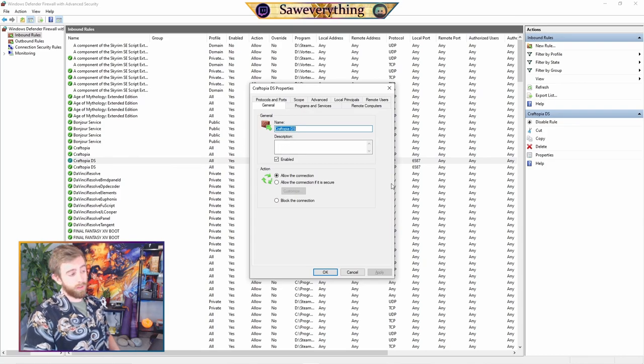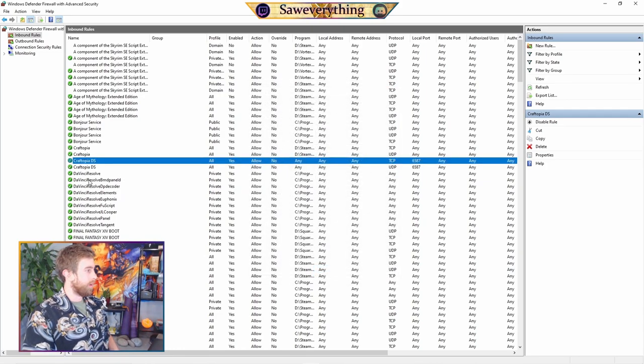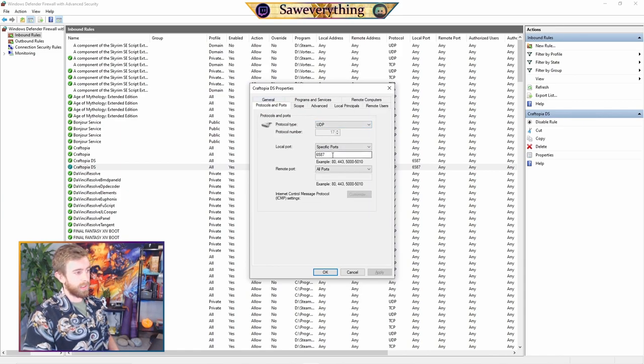To double check that everything is correct, double click your rule, go to Protocols and Ports. For TCP: Specific Ports 6587, Remote Ports all ports. It should look exactly like that. For UDP: Protocols and Ports — UDP, 6587, all ports. It should look exactly like that. That covers the Inbound Rules.